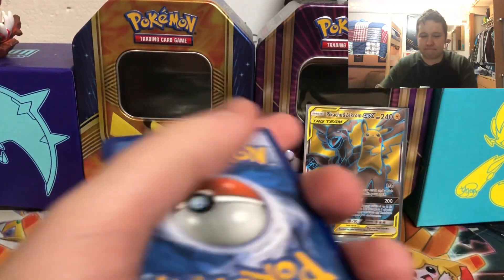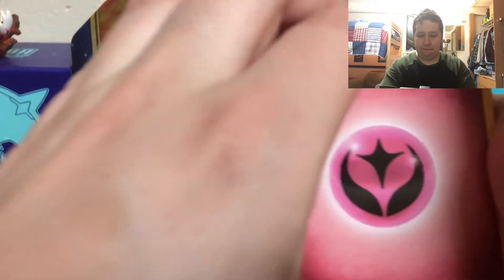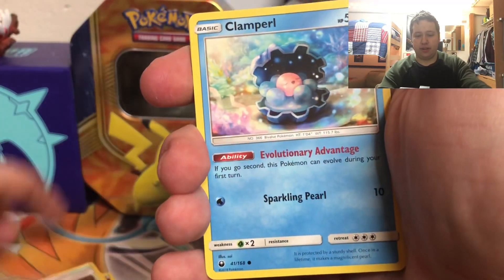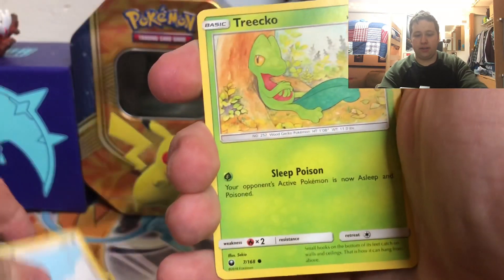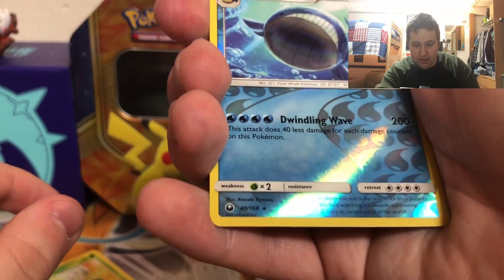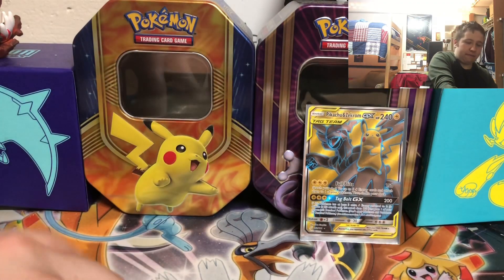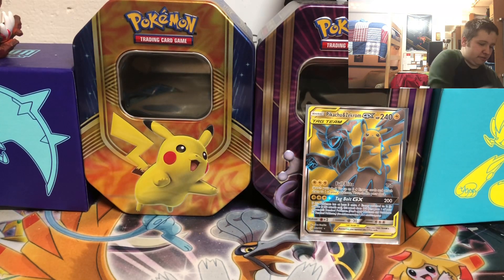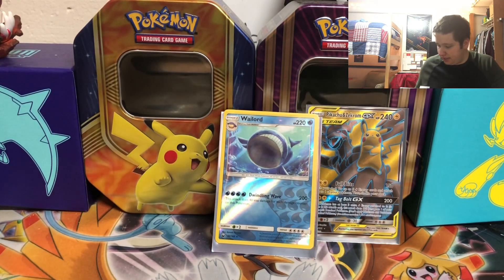Here's the first Celestial Storm pack. We've got fire energy, Recycle System, Sign of Punishment, Clampearl, Wailord, Vampeta, Wingull, Tropius. The reverse is a Wailord, and the final card is an Exploud regular rare. Nice to get a reverse hollow rare in this pack.